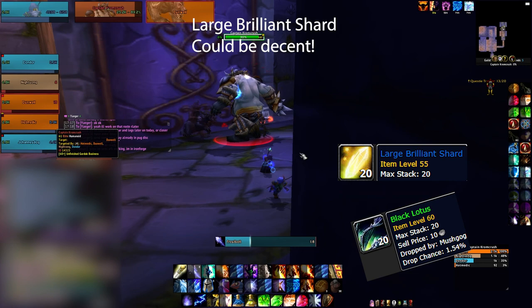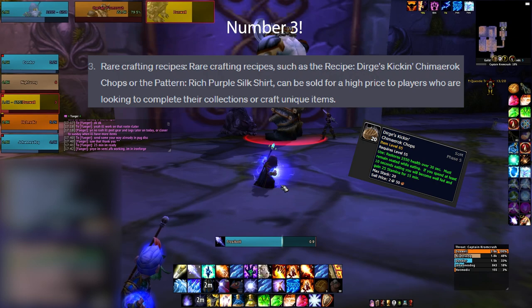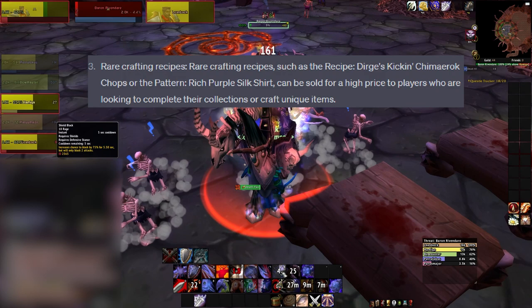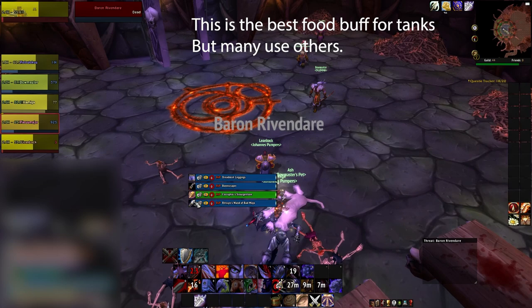Number 3 from ChatGPT: Rare Crafting Recipes such as Dirge's Kickin' Chimaerok Chops or Rich Purple Silk Shirt — yes, I know, what a horrible name to call out. These can be sold for a high price to players looking to complete collections or craft unique items. The Chimaerok Chops are actually the best food buff for tanks. I never see people looking for these recipes though, and you'll have to get lucky selling them. If you happen to come across one cheap, just grab it and treat it as an experiment.